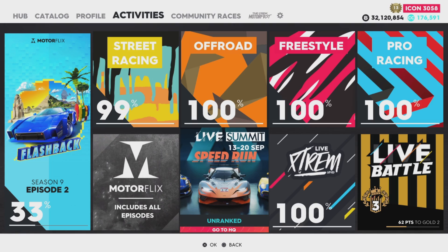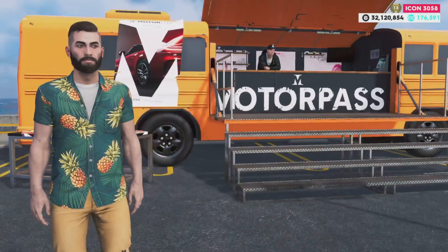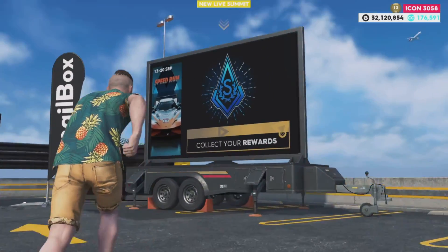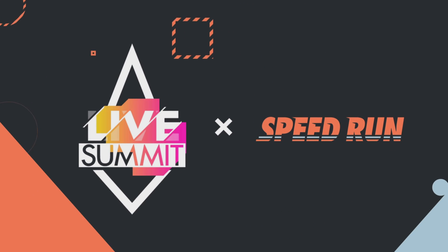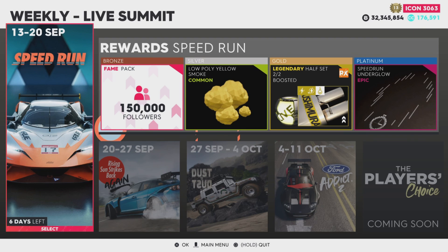Let's check out the summit. We're not going to go check out the vanities since we already covered those in the Motor Pass. Let's see if we got platinum last week - yes we did! We got the Lucky One Edition Marble. That is great. We got platinum on the previous summit.